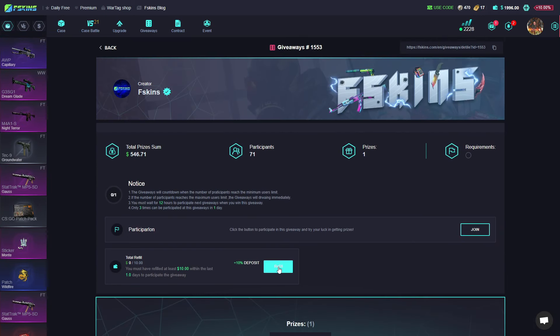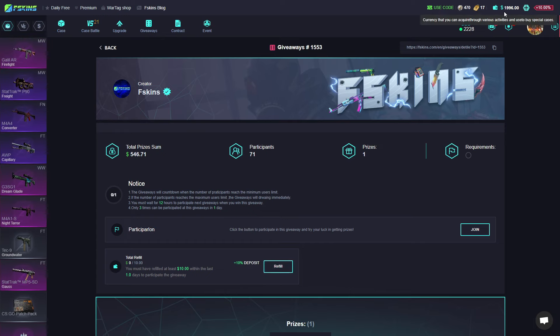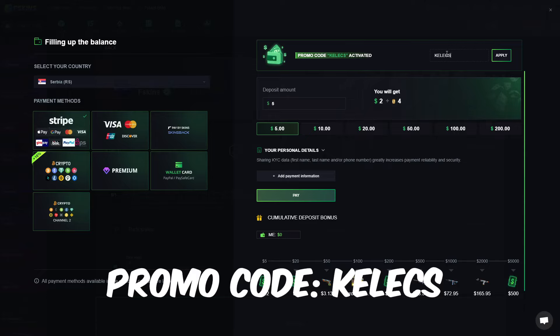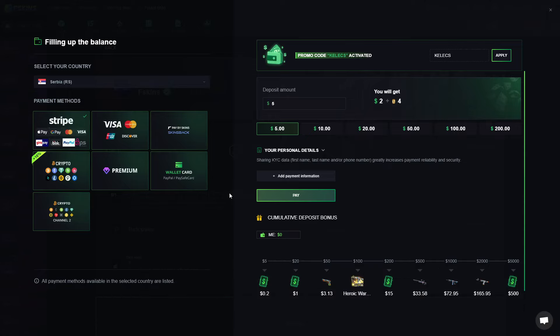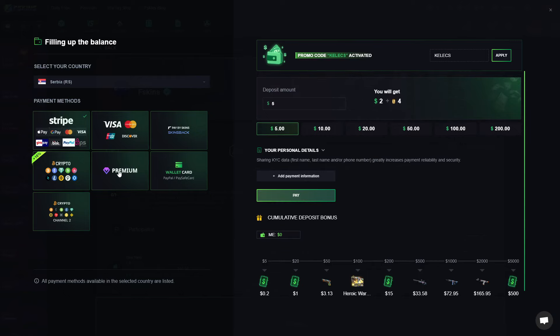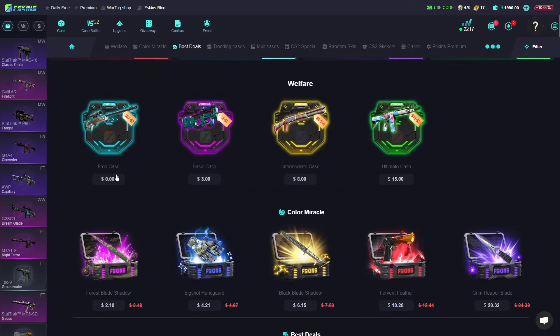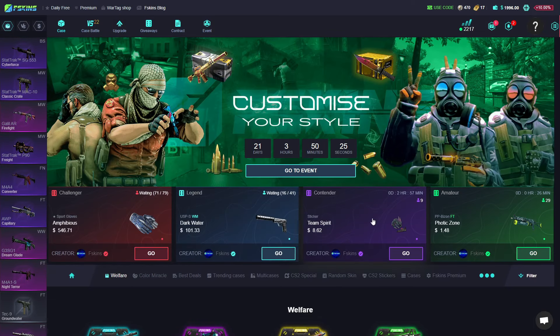To join just click join, but you must refill 10 dollars. You can use my promo code — just go there and type 'getcsgo'. You can join the giveaway depending on how much you deposit. Payment methods include Stripe, Visa, pay-by-skins, and crypto. Also, you get one free case — just click the link in the description — and one dollar free.